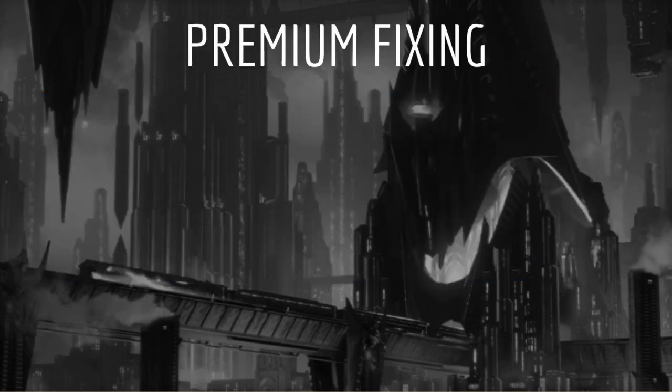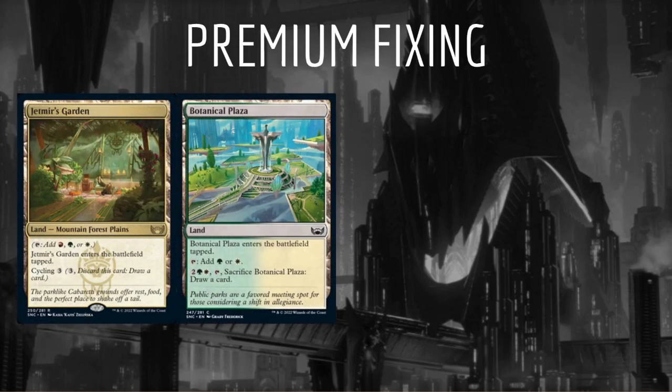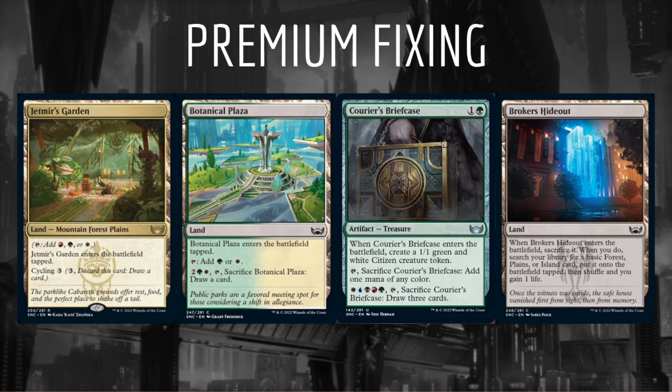Just below our best rares in the set we are going to be looking for our premium mana fixing. This is a multi-color set, so mana fixing is going to be extremely important and we need to take it very highly. These premium mana fixers are going to include the cycle of rare Trilands, the cycle of allied color dual lands, the best cards that produce treasure tokens, and the cycle of family fetchlands. If you want to learn more about these, check out my previous video on mana fixing.